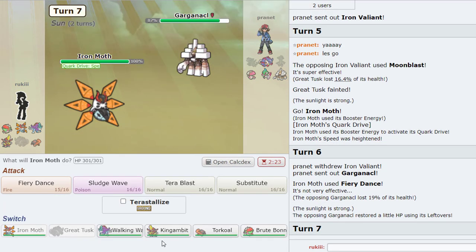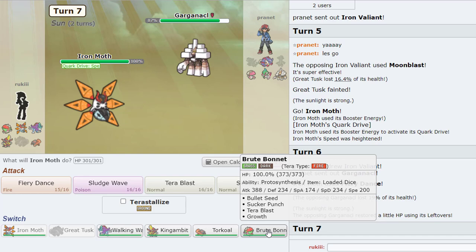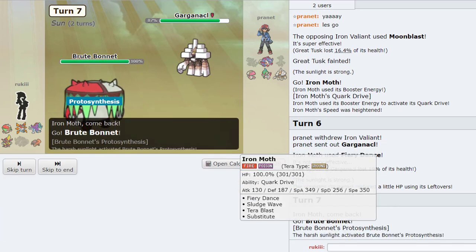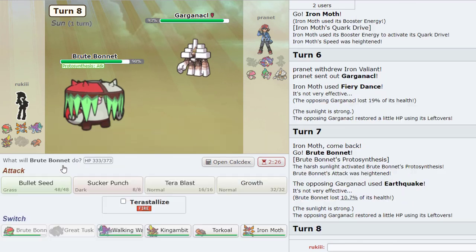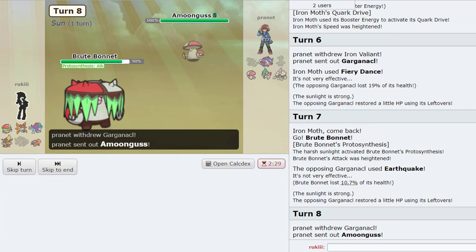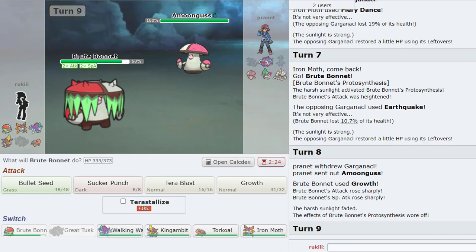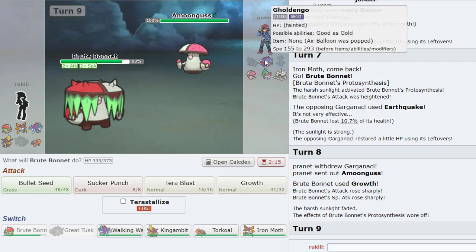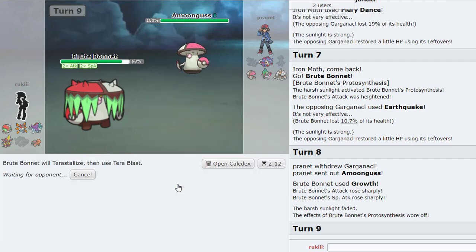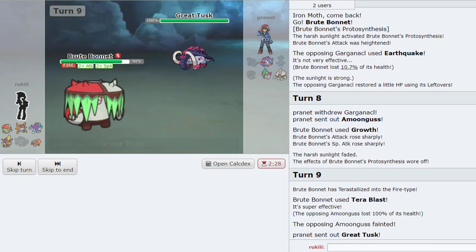We're eating that up — the boost we're getting here! We're gonna go for the Growth. We lost the sun. Amoonguss is out. Plus two attack — Terra Blast Fire, that's definitely gonna kill. Let's show him who the better one is. Let's go! That's so satisfying. Now Great Tusk can come in unfortunately. Headlong Rush has a good chance of killing. I think we just sack Torkoal, because Walking Wake needs to come in.